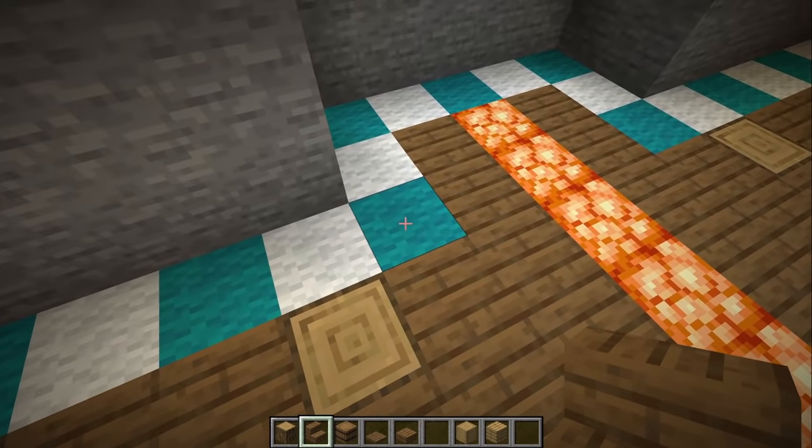For added details, there are shroom lights at the bottom — you can keep these for extra lighting. Keep just the middle strip and cover with carpet. To add more lighting, place shroom lights on the bottom of every oak log beam and then place trapdoors facing downward all the way around.